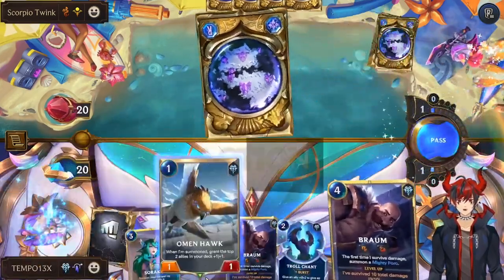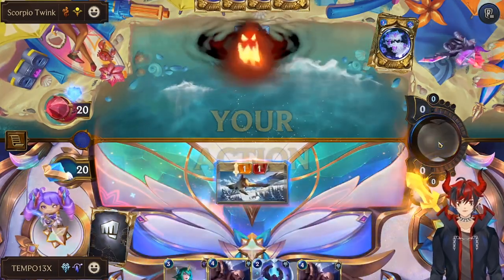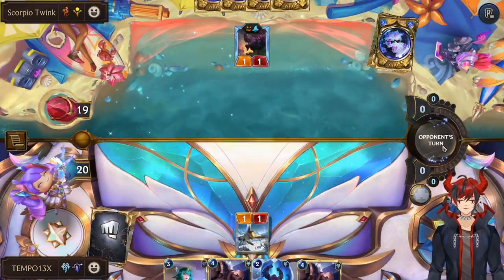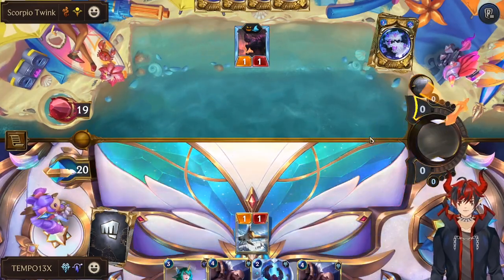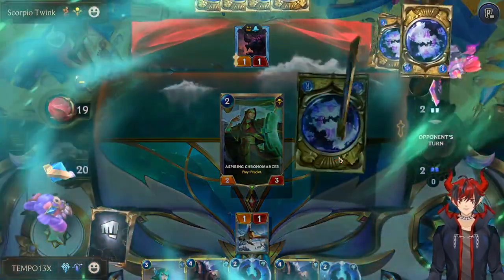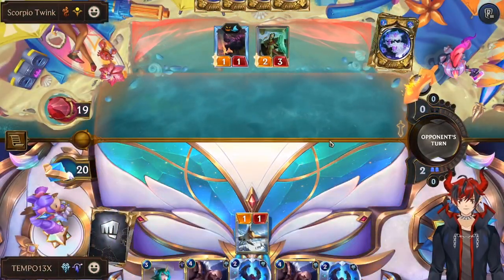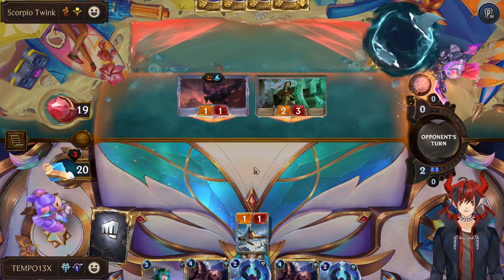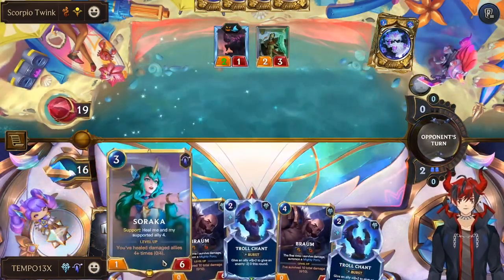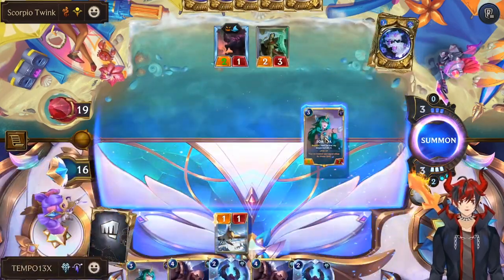Our units are very important, and so is our combat tricks and champs. We basically have to turn Braum into a one-man army versus this deck, which we can do. This hand lets us do it. We're on double Troll Chant. And we can set up our buffed Soraka — Omenhawk Soraka hit, it's kind of crazy. We're on like two Braum, two Soraka.